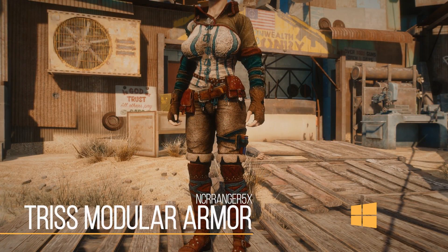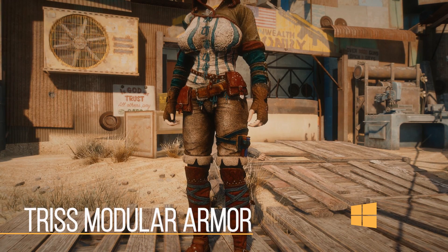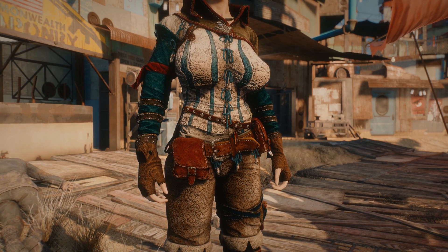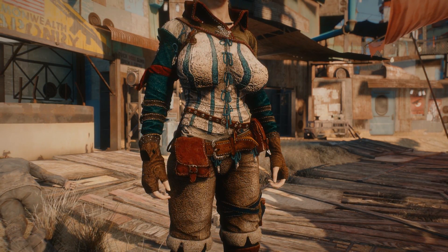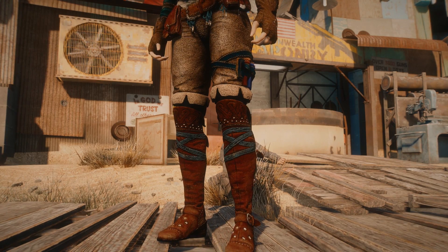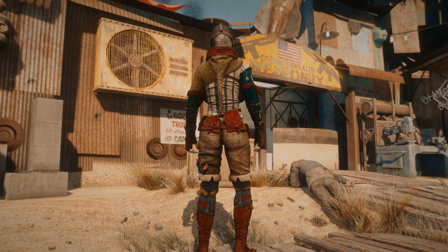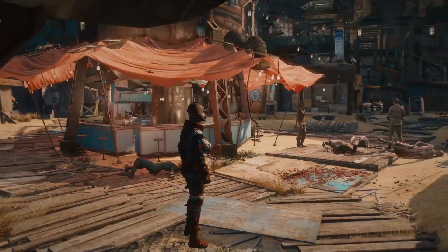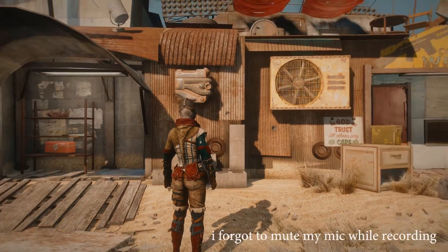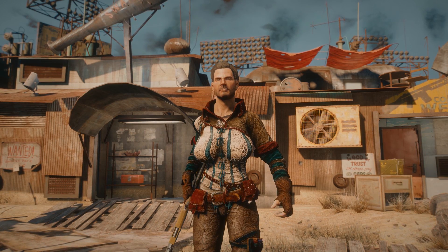Then we have the Triss Modular Armor, based on one of the main characters from The Witcher 2. As the title suggests, it's very modular — every piece you see can be de-equipped and broken down: the boots, the gloves, the under armor. The armor is extremely detailed with a lot of intricacies. It appears to be ported from The Witcher 2, since CD Projekt Red allows that, and the level of detail definitely shows in Fallout 4. Although mods like this aren't for everyone, you can change components using BodySlide, put it on a companion, or just enjoy it as-is. And if you noticed my character looking a bit weird earlier with a helmet on — that was this mod, the big reveal I was hiding.